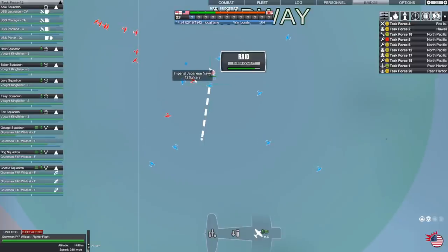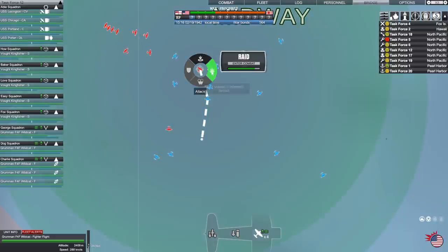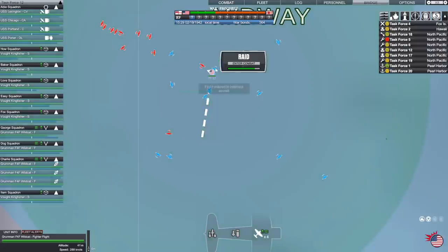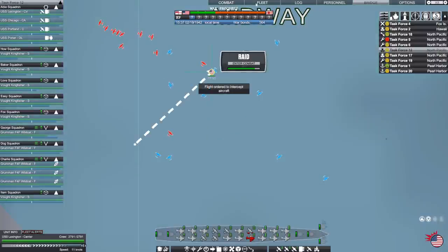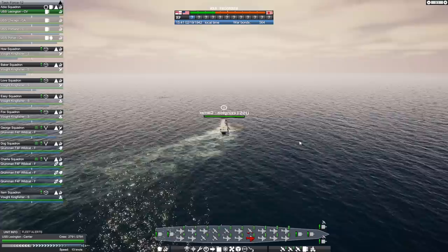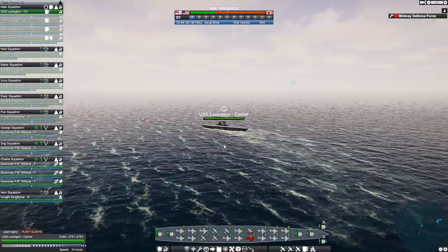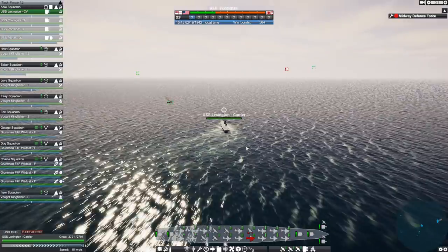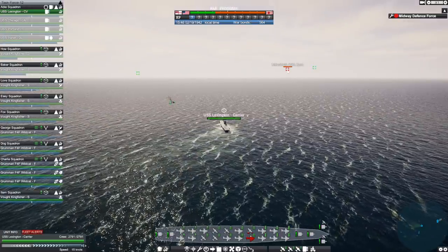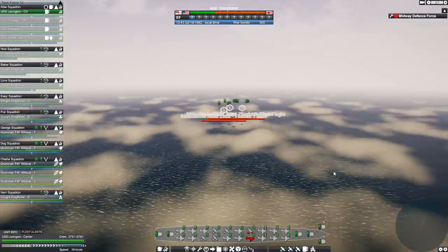We're going to try to take down some of his fighters — he's got just a small group here, so we're going to scramble ours into the air. I want to try and catch small numbers of fighters like this and see if we can make a difference — gang up on small bits at a time, shoot down a few, then go after the next bunch. There are some zeros right here and I'm going to try to send everything I can after this group.